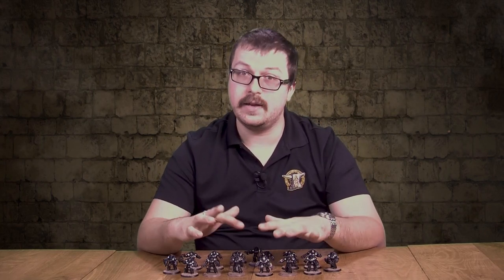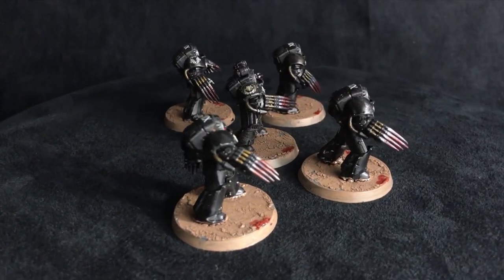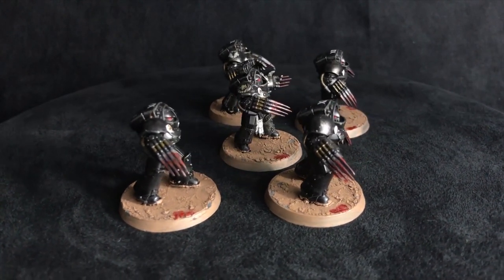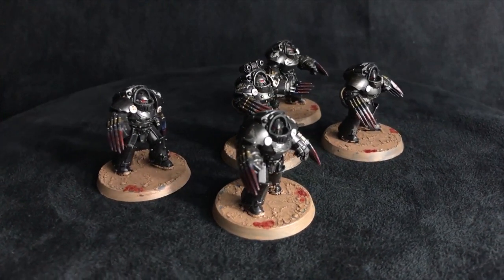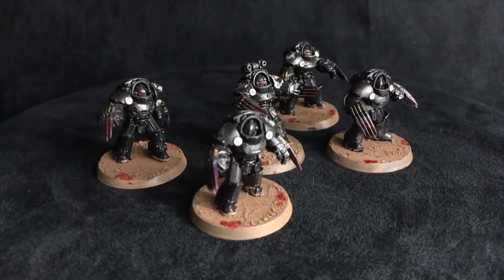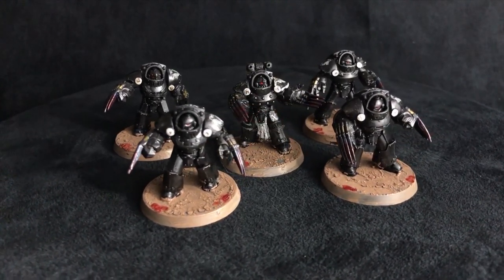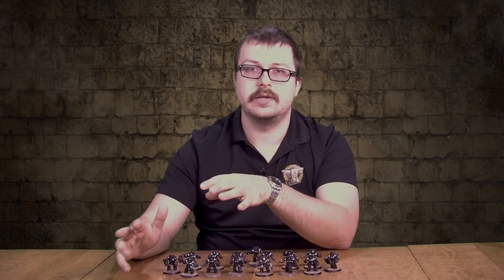There's a lot of hate for Terminators because they are very expensive and they don't always perform well. But if you're sneaky and clever and play with them well, they can really work for you. One option — if you find you're not putting out enough damage — Raven Guard have a stratagem called False Flight. You pay two CP, your unit can then fall back and charge a different unit, which will proc your shock assault again. You will eat some overwatch, assuming they're not already engaged, but it lets you redirect them or get more attacks.